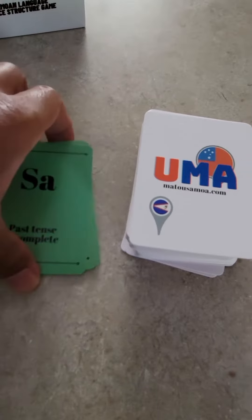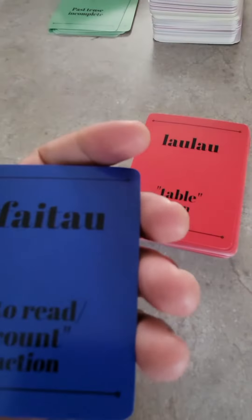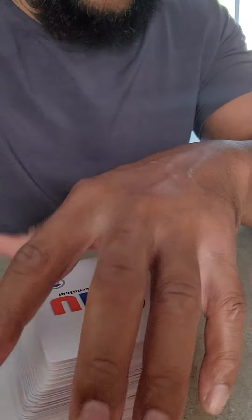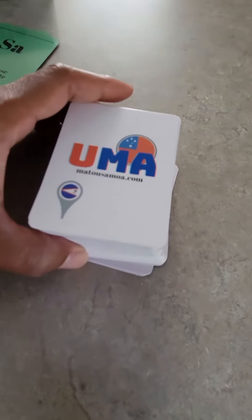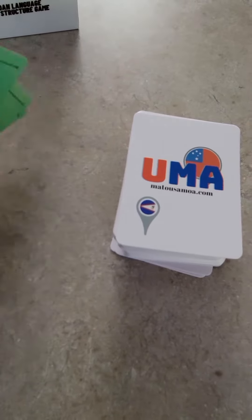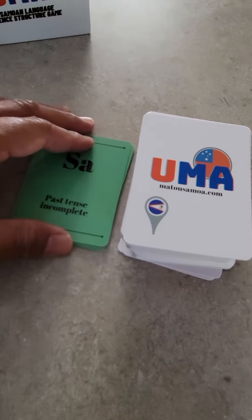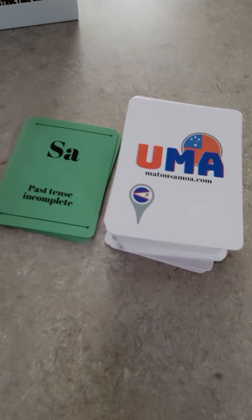First thing, we want to remove all of the tense markers. Pick about 20 nouns and about 20 verbs to use in the game. The rest of the cards are going to go in the main stack, set in the middle of all of the players, with the tense markers right next to the stack because you're going to be competing each hand for a tense marker. In this example, the first tense marker is Sa, the past tense.